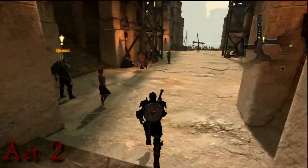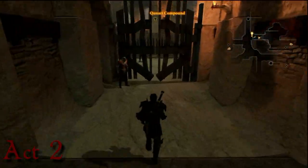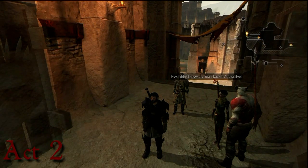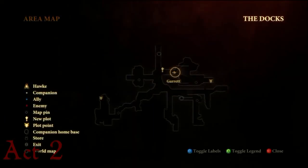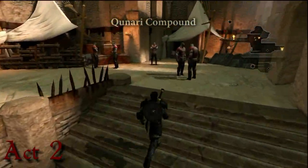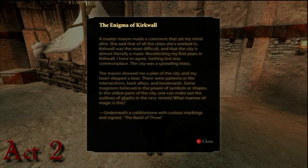Let's go to the Docks. We have to go to the Qunari Compound, and then Isabella decides to leave my party. So, instead of going to the right like you normally do, go to the left. And there's the Enigma of Kirkwall.